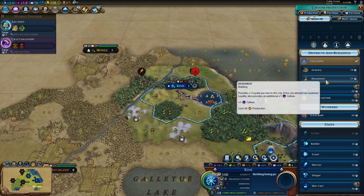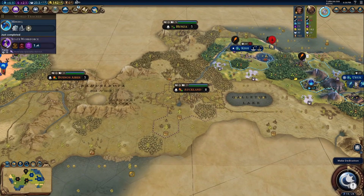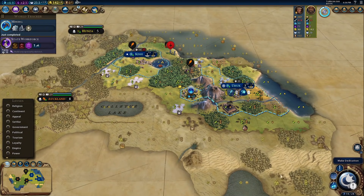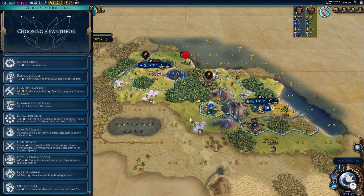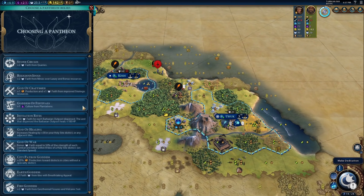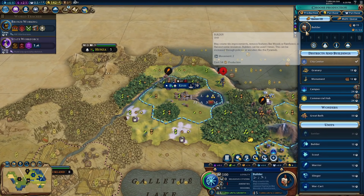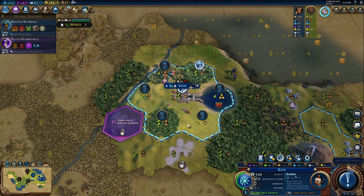The man-at-arms is still here. Next era — Medieval era. Just discovered mining. Turn 84. Let's see what pantheons we have available. The only useful one I see is Religious Idols — we have a lot of salt and gypsum around here, so we get a lot of faith to buy our heroes back in the future without actually having a religion. We're going to switch to building the monument in this city and just go for the builder instead. That'll really help things out. You should be working the two-food tile to grow — two food, two production, much better.